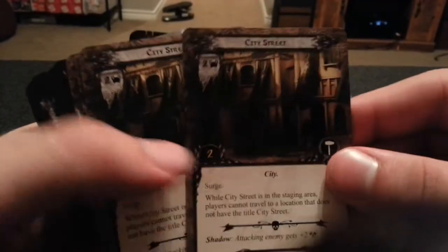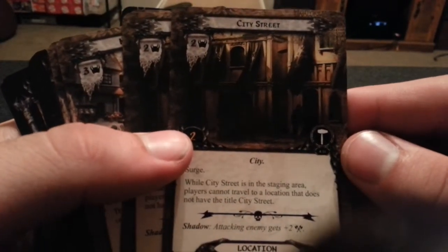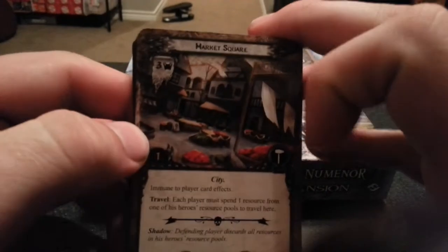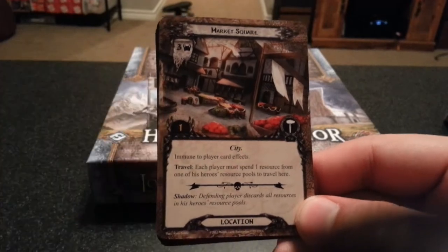Next we have City Street — surge. When City Street is in the staging area, players cannot travel to a location that does not have the title City Street. Next we have Market Square — immune to player card effects. Each player must spend one resource from one of his heroes' resource pools to travel here.